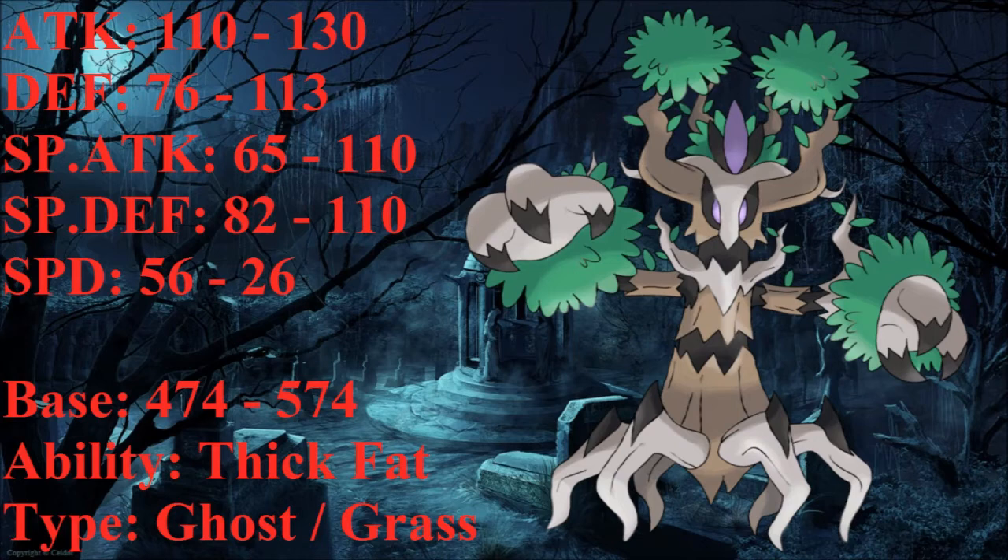For its special attack, I increased it from base 65 to base 110. I wanted to increase it dramatically because Trevenant does get access to some special moves. If you don't want to run the physical variant, you can run the special variant. Being a Grass type it gets access to Giga Drain — which is a Battle Point move you can teach your Pokemon — so you can run Giga Drain, Shadow Ball as your two STAB moves, with Will-O-Wisp and maybe Protect. With base 110 special attack you can go either physical or special.